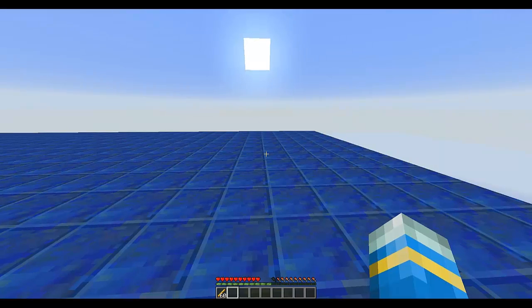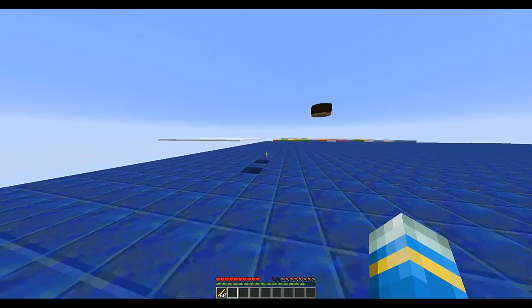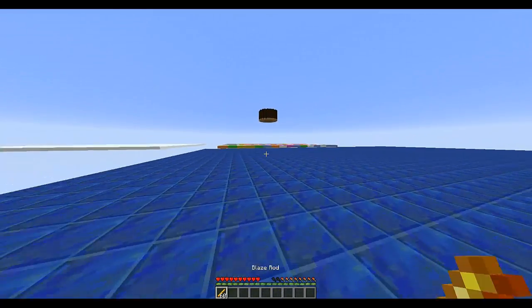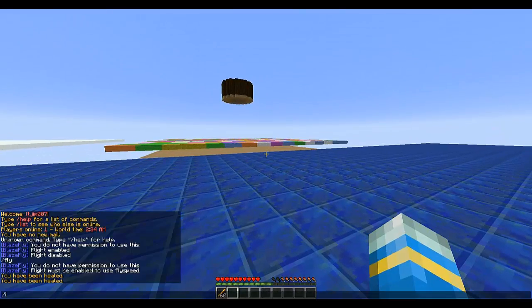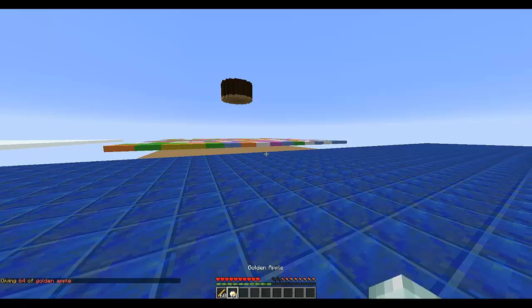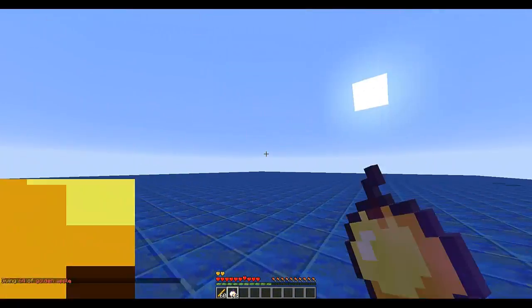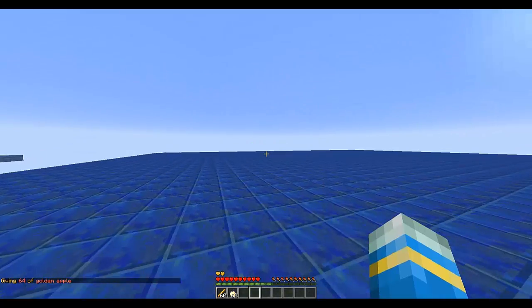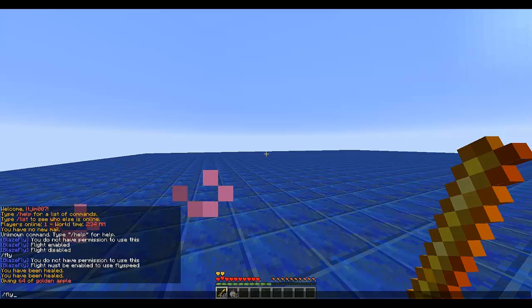Hello YouTube, welcome to a quick plugin tutorial on the plugin BlazeFly — the plugin that allows you to fly with the cost of a material. Ignore my health going down, that's just due to another plugin or food hunger going down. The main command is /fly.